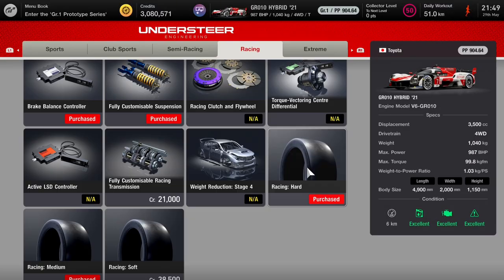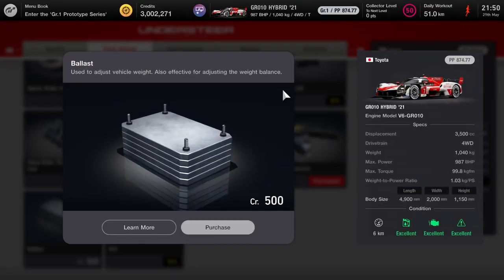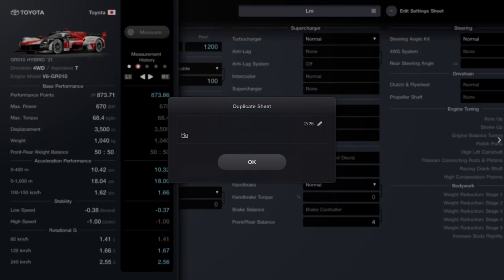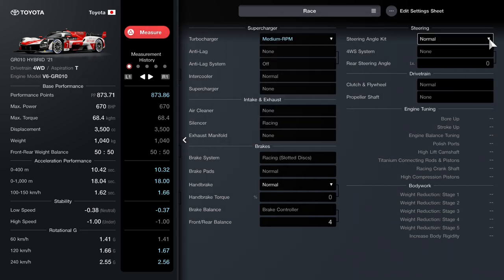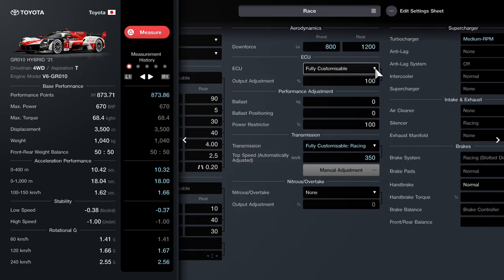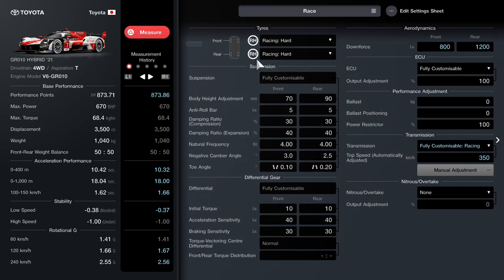I also bought the wet weather tires, intermediate tires, and the gearbox to make the car useful in the future. For the setup: I added the medium RPM turbocharger, set downforce to maximum, camber to one degree all round, and didn't bother changing the gear ratios. I'm going to start on the racing hard tires and switch to mediums later in the race. The setup on screen right now isn't perfect but it worked quite well.